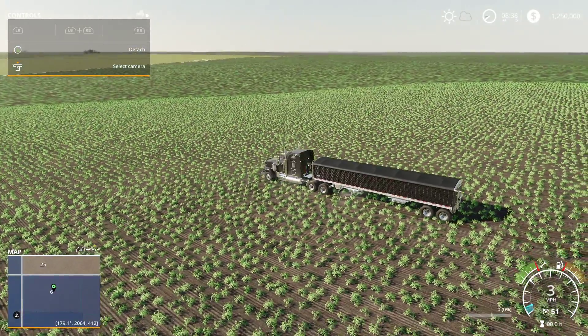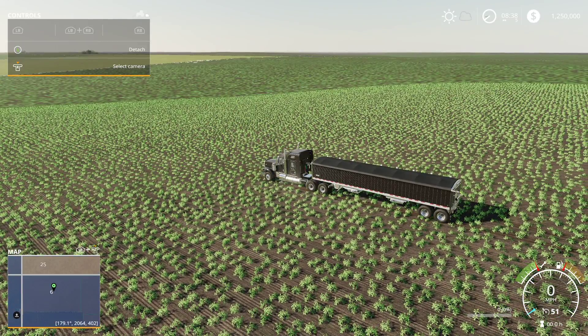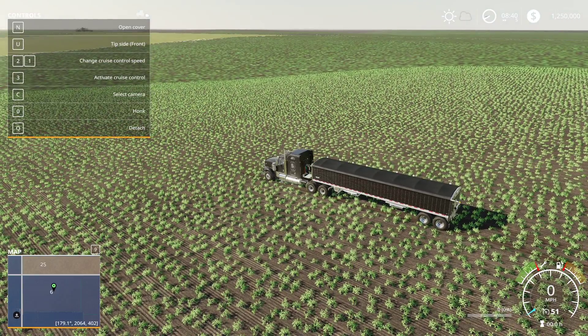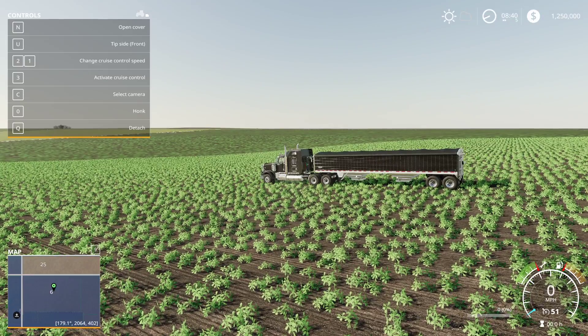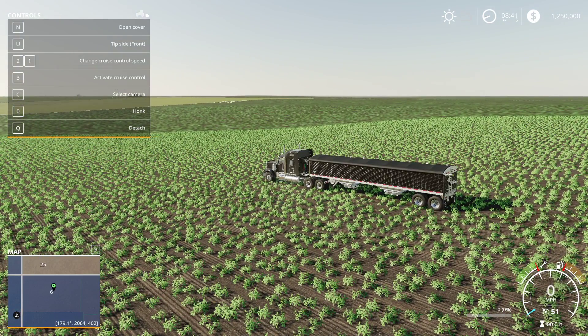Getting out is difficult, sometimes impossible. There have been times where I'd have to sell and or reset my vehicle. It happens with any sort of vehicle — it doesn't matter. If you're pulling implements they tend to get stuck as well. I've even noticed that sometimes birds will be walking mid-air about 20 feet above the ground in this area.